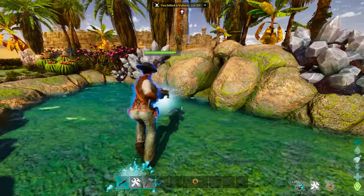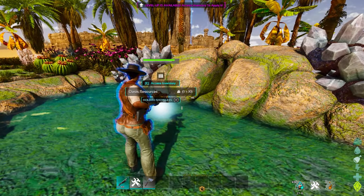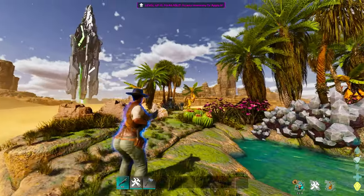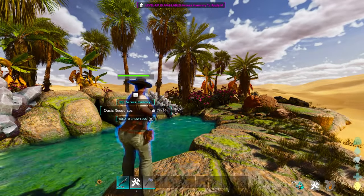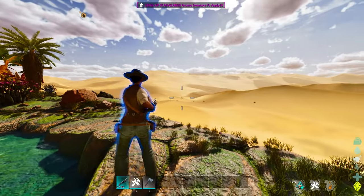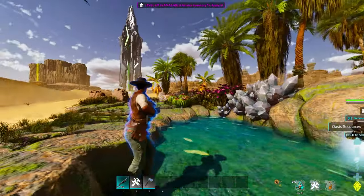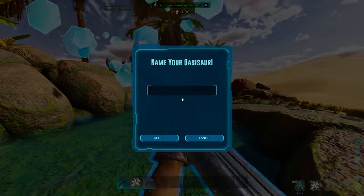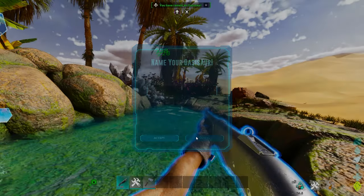You can see the taming bar right here — it's increasing, which is a good thing, and that's what we're waiting for. The more stuff you kill, the more that bar is going to fill. A death worm pretty much happens every single time — and there it is, excuse you. As soon as you kill the threats, the process continues.